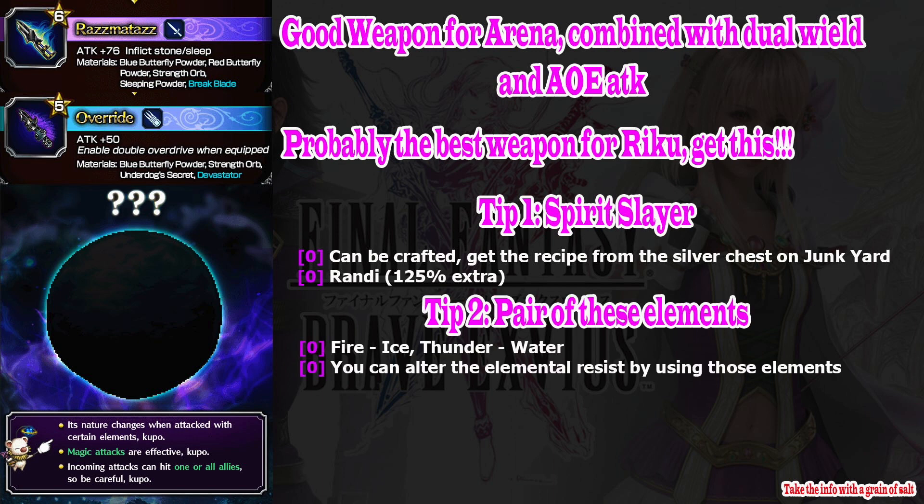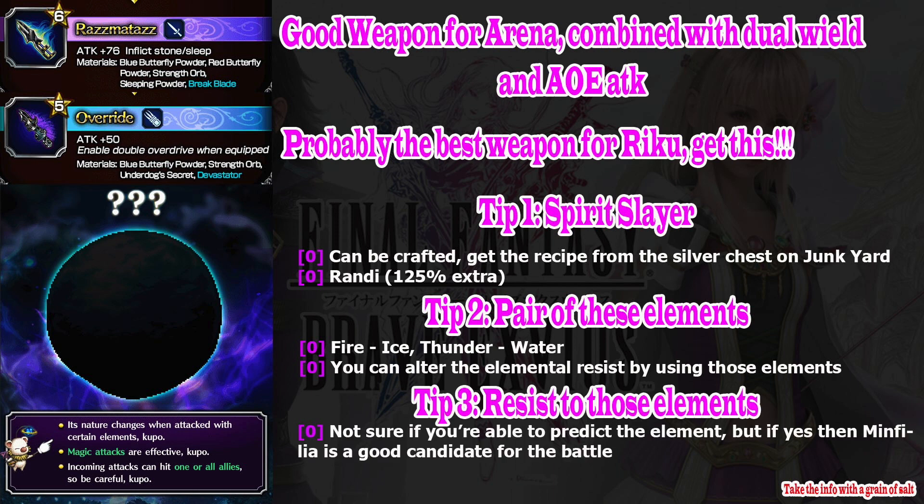Tip number two: have two pairs of elements — fire and ice, water and thunder. This boss is like the Kefka trial, which has high resistance to all elements. However, you can alter it by attacking with a certain element — if you use fire, its ice resistance will go down; if you use thunder, its water resistance will go down. Tip number three: have resistance to those elements. I think you will be able to predict which element it uses, so Minfilia may be enough for this battle.